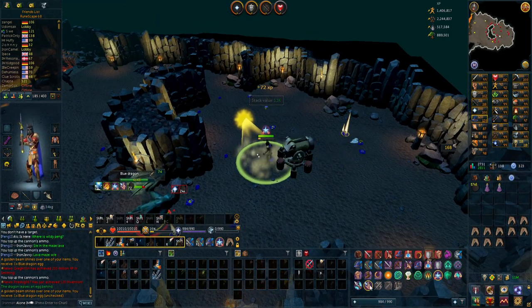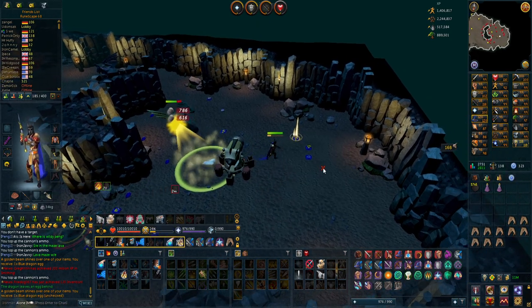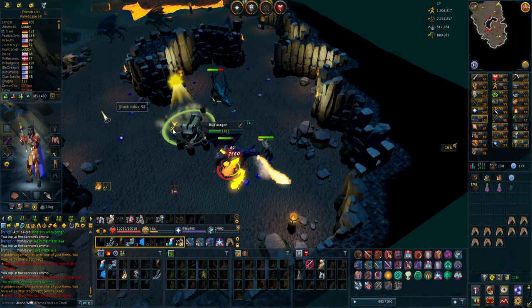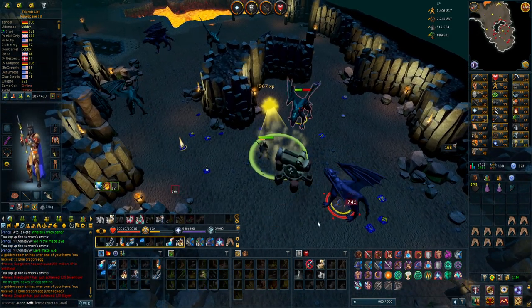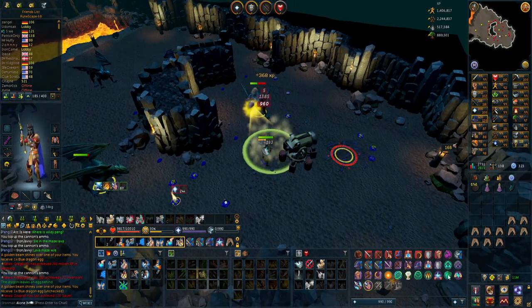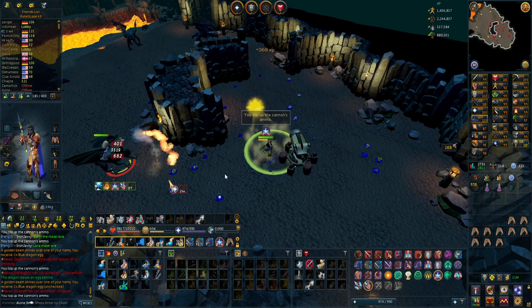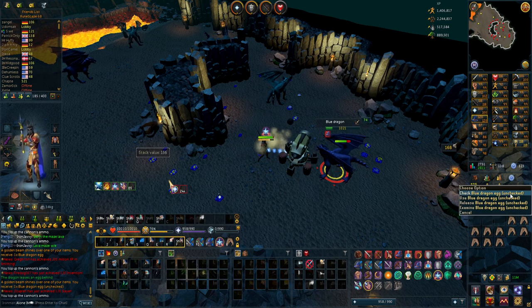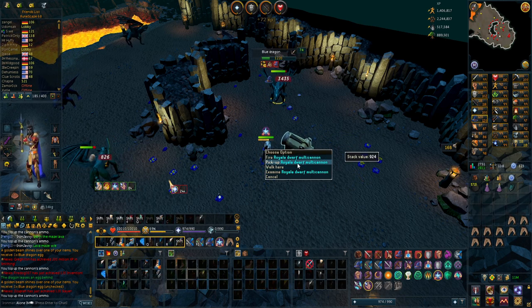I grinded like seven hours for this drop, used like 20,000 cannonballs, and I finally got a blue dragon egg that is unchecked. I've got probably 15 blue dragon eggs normal ones already. That's not for the player-owned farm and it's always a bait, but I did have a male already. So the one I need is a female — and it is a female. So I'm done here now.